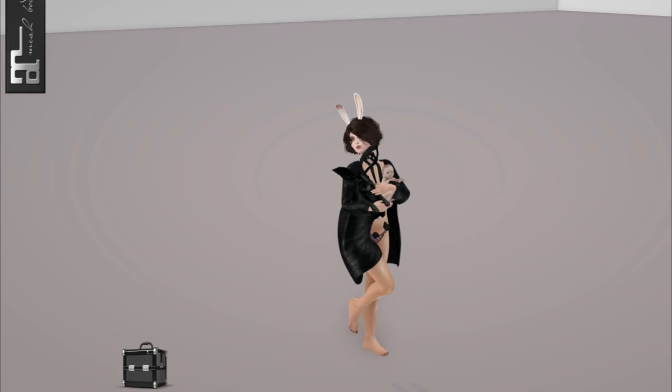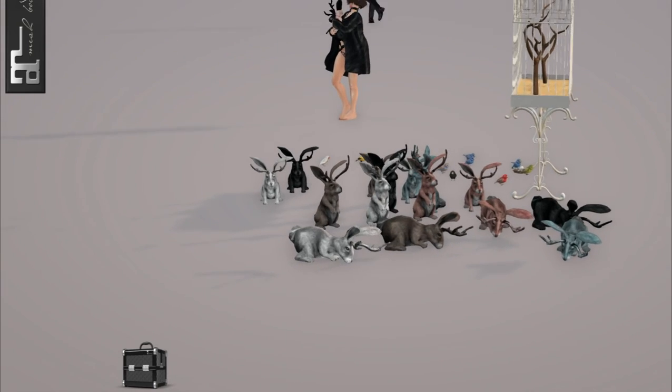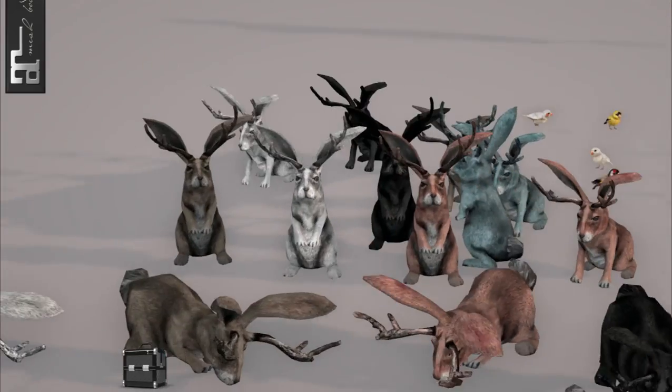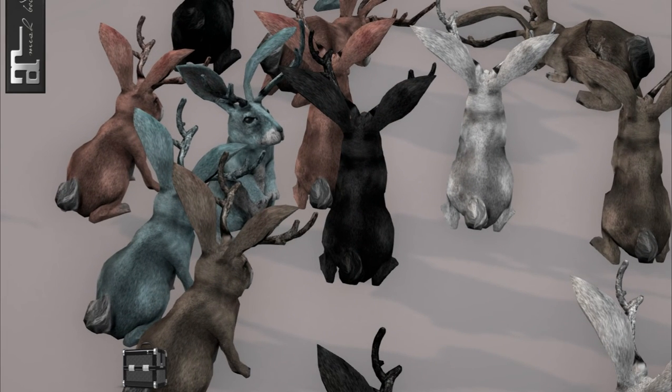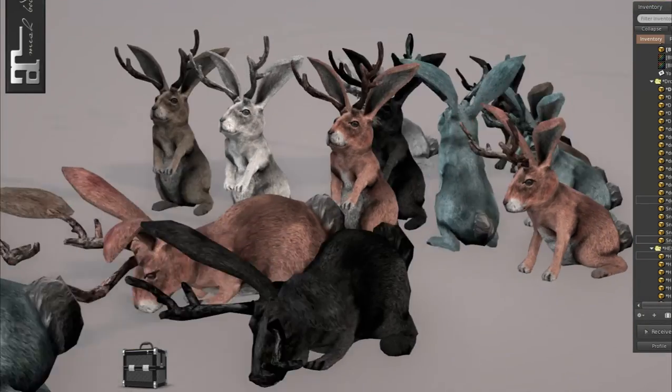The jackalope is from Drott. If you rezz them out, there's a bunch of holding ones — I'm only showing you one holding so you can see how it looks — and then they have all these different rezzable ones. They're each one land impact, and they have three different poses total. They come in black, blue, brown, red, and white, and you can see those all right here.